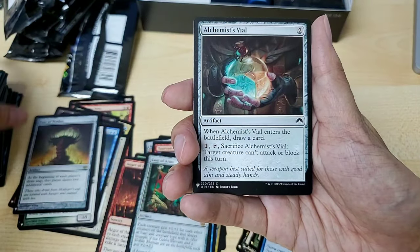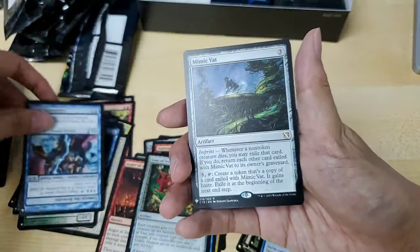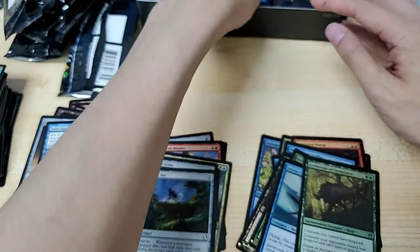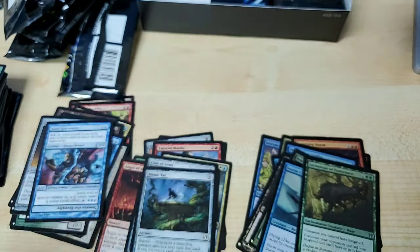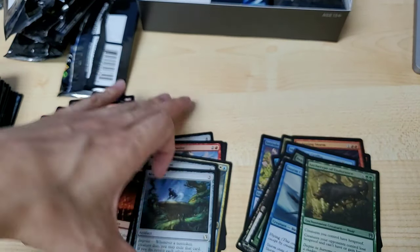I'm pretty sure you have to open like two or three cases before you can get a good number of what you're going to get. Oh, this is an interesting card — it's one of those double-sided ones. Another rare — Archetype of Endurance! Oh, great card right? Did I miss that? I'm just going to search for it. I might have skipped it — I'll search it up in a bit. It's in the rare pile.